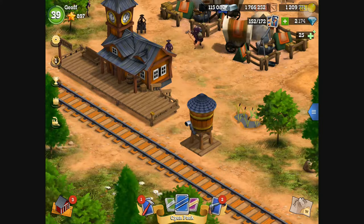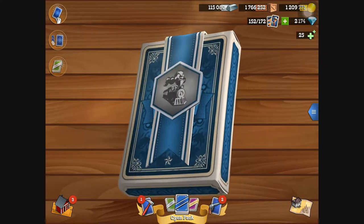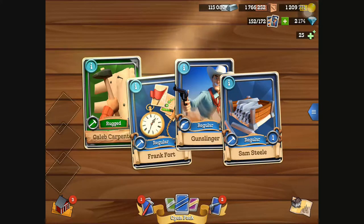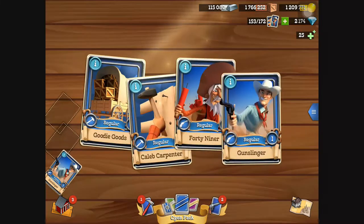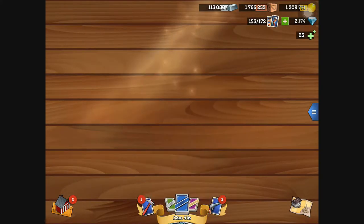Now if we go to open pack, we've got a basic train pack — you might get some different cowboys in there. Look what we've got: some steel (I don't want steel particularly), I'll have a gunslinger, another gunslinger, another gunslinger. A wrangler — see, that's quite a rare one. We'll have the wrangler. Okay, lovely.